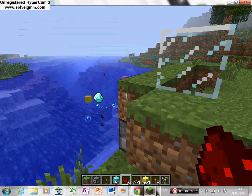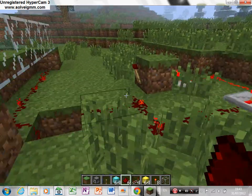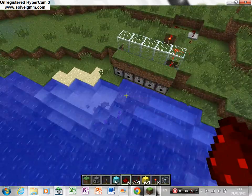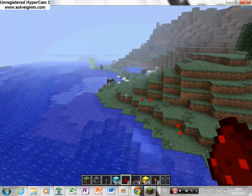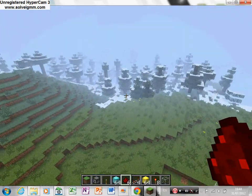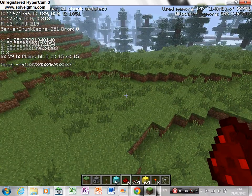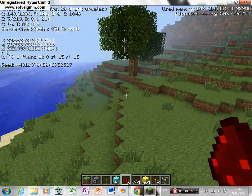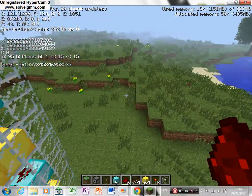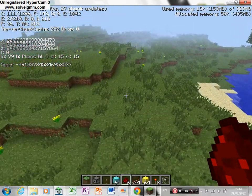As you can see, I just break it anywhere and it stops - break the redstone anywhere. The seed of this world - well you can see it. There's the coordinates X, Z, X, Y, Z, F.